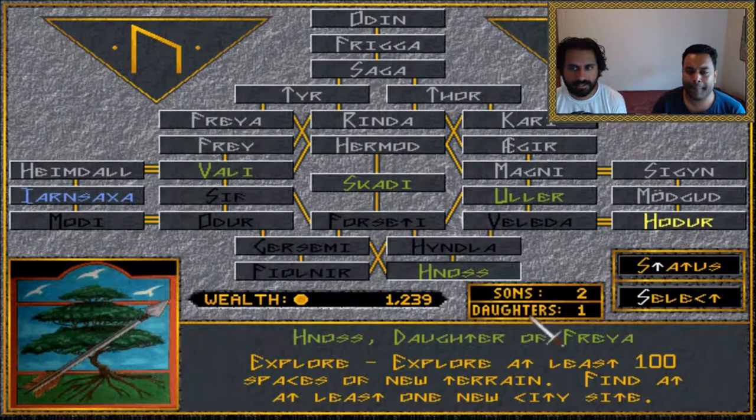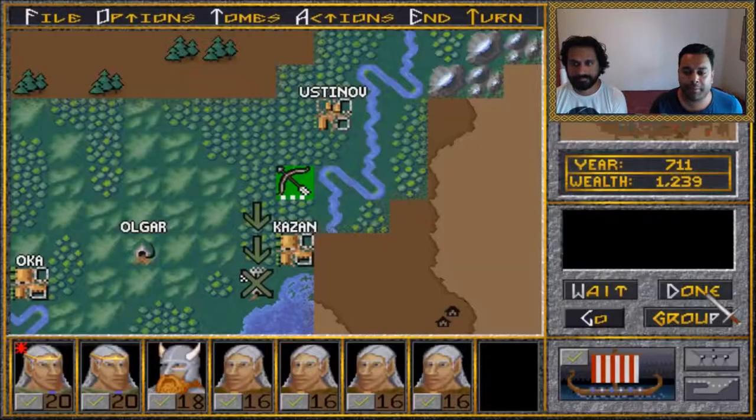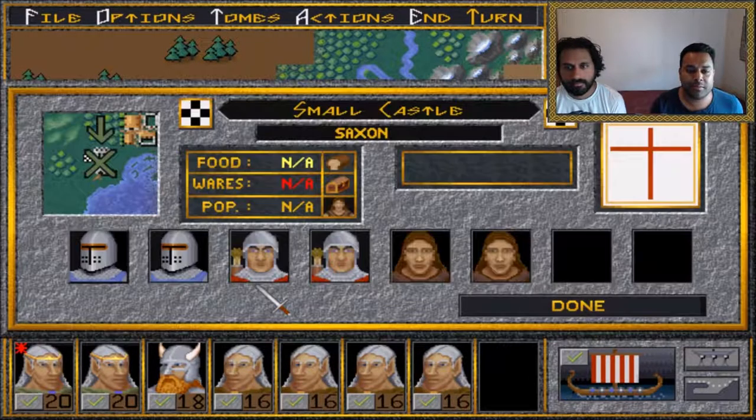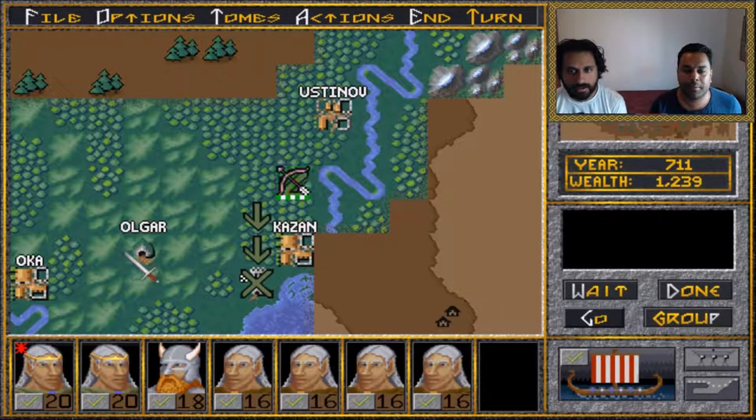We decide to take a new upgrade that costs at least 100 gold and confirm we have the funds. We consider what's in the Olgar location — it might be one of these giants. We wonder if we can see what's inside but conclude we can't clearly identify the contents yet.